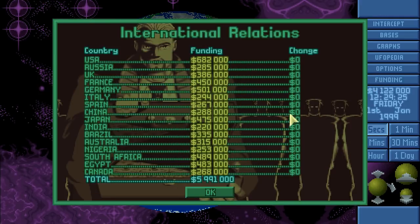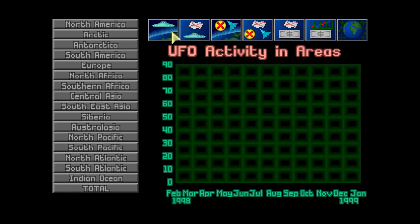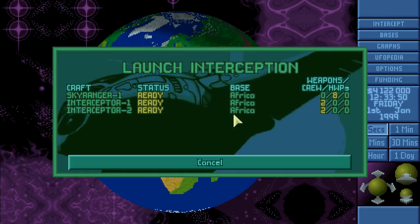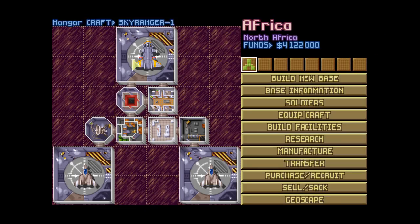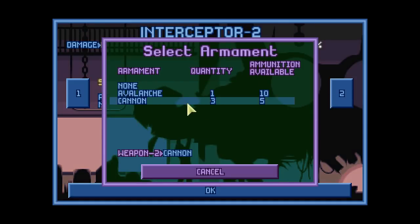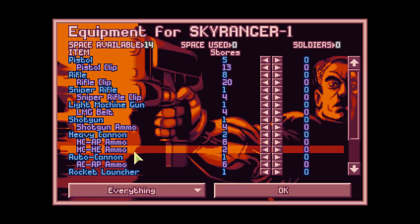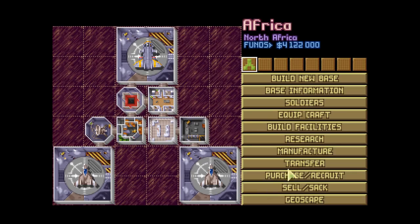Funding, start date, graph, countries, and regions all look similar to vanilla. Interception and base layout look the same as well. Let's start equipping the craft — I usually don't take the cannon at all. I'll take a Stingray on the first slot and a second one, plus Avalanche. Let's de-equip everybody from the Sky Ranger so we can purchase and sell things we don't need.